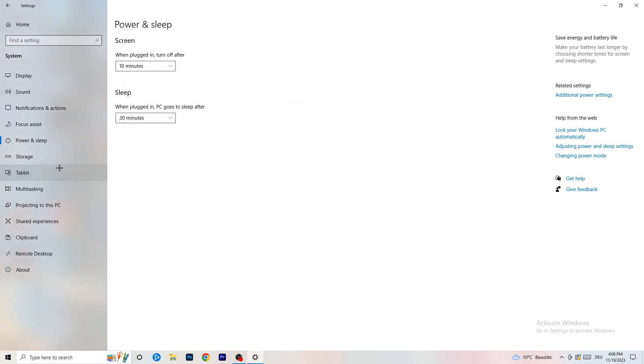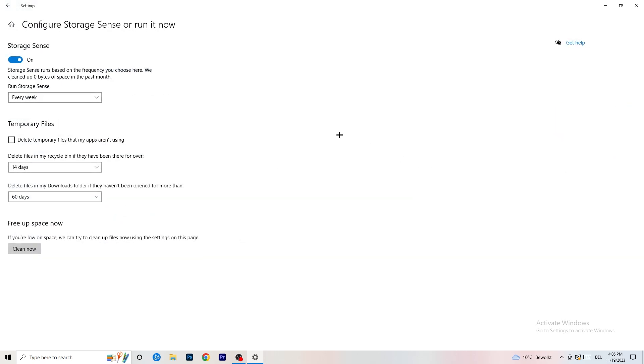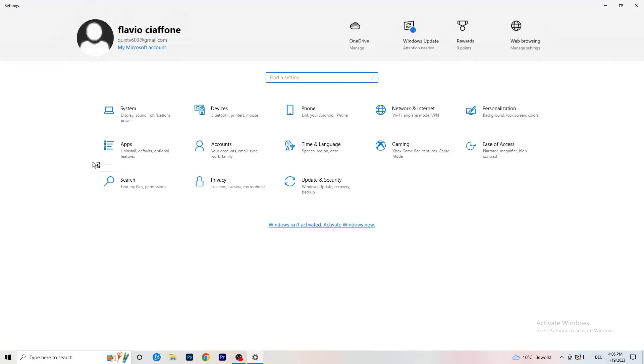Go to Storage and click 'Configure Storage Sense or run it now.' Turn on Storage Sense and set it to run every week. Enable 'Delete temporary files that my apps aren't using.' Set files in your Downloads folder to delete after 60 days if unopened. Then click Clean Now. It will take some time, but it will help free up space.